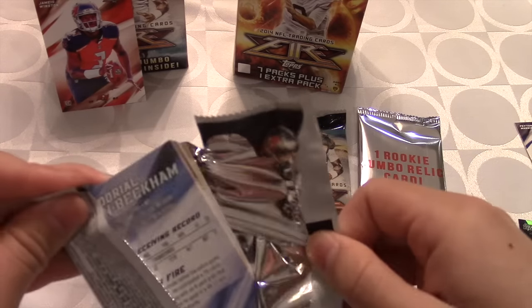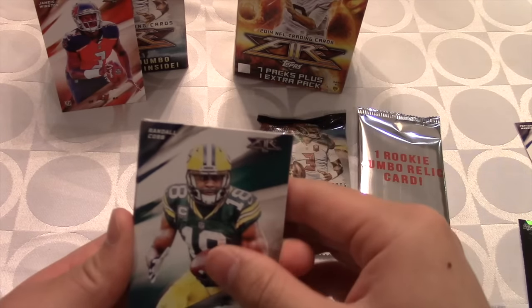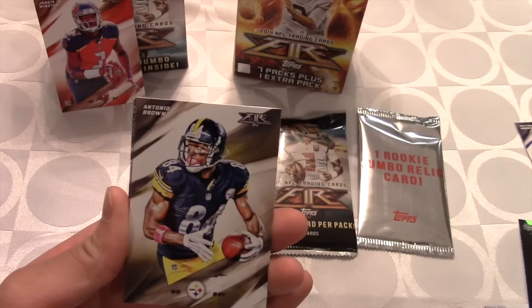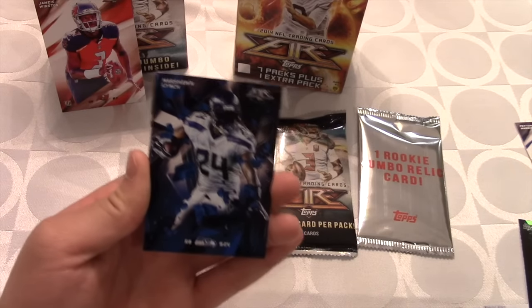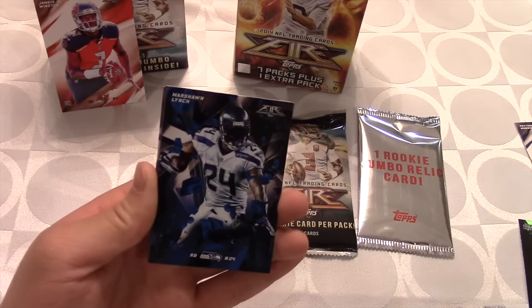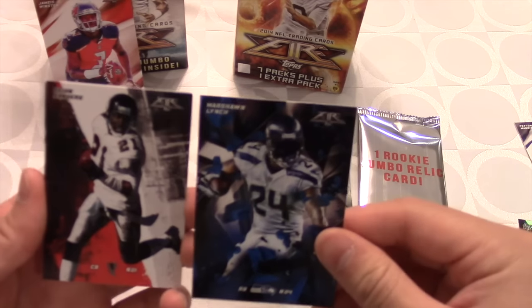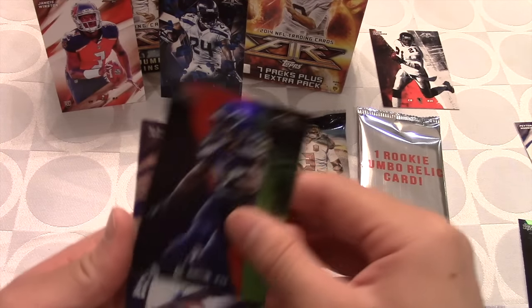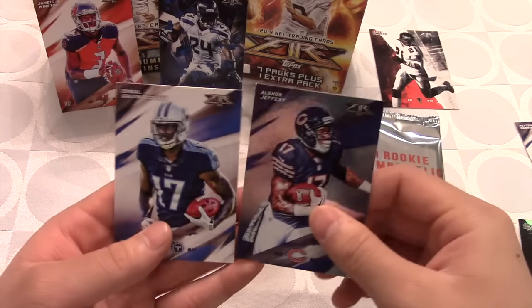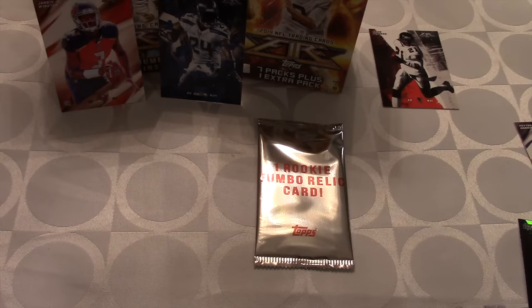Can we get a huge pull — an Odell Beckham Jr., Tom Brady, something like that? We get Randall Cobb, another Luke Kuechly, and Antonio Brown — very very nice card. I'm so happy I got this card right here. And we got Beast Mode — Marshawn Lynch — I believe he is retiring this season, very sad. Back to back, we also get Primetime — Deion Sanders. Beast mode over there, primetime over here. Then Earl Thomas the Third, Legion of Boom. Alshon Jeffrey. And OBJ — Green Beckham.